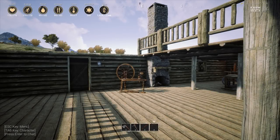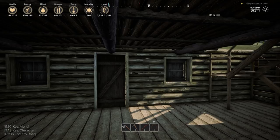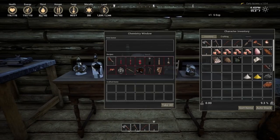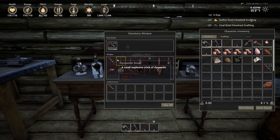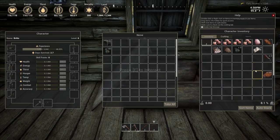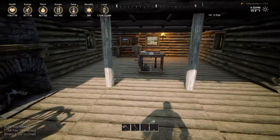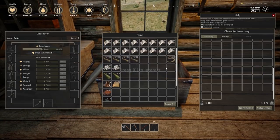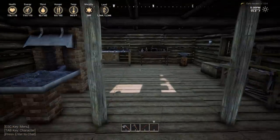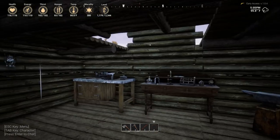Hey guys, pretty here, welcome back to Laws of the Old West, part number three. I've been out and got a little bit of sulfur and salt, which seems pretty hard to come by — not a good thing — but I have enough to make quite a bit of gunpowder to make some ammunition for our rifle. I cannot remember where it is... it's not in there. Where is our rifle? Gone.